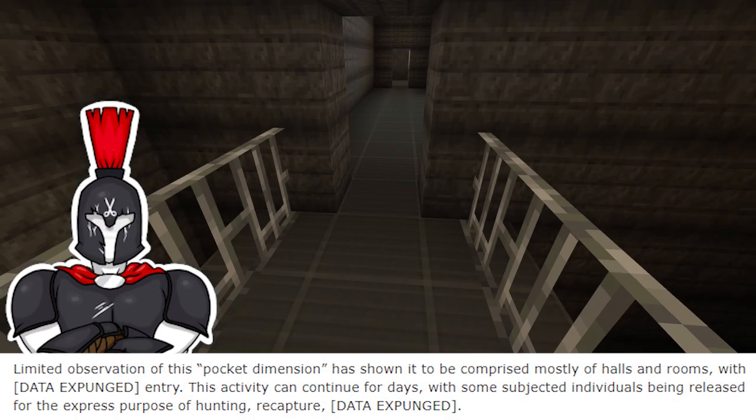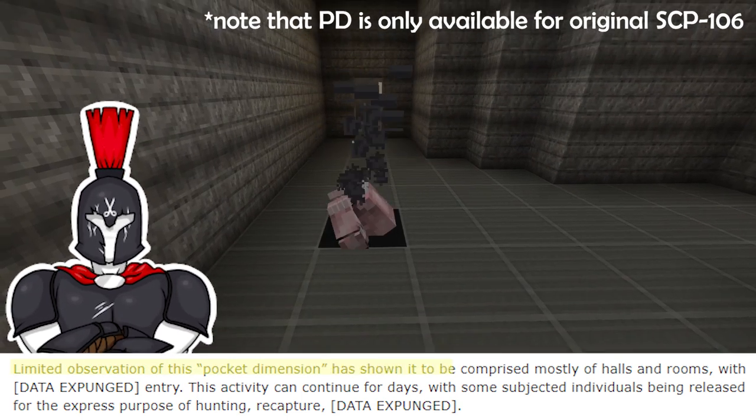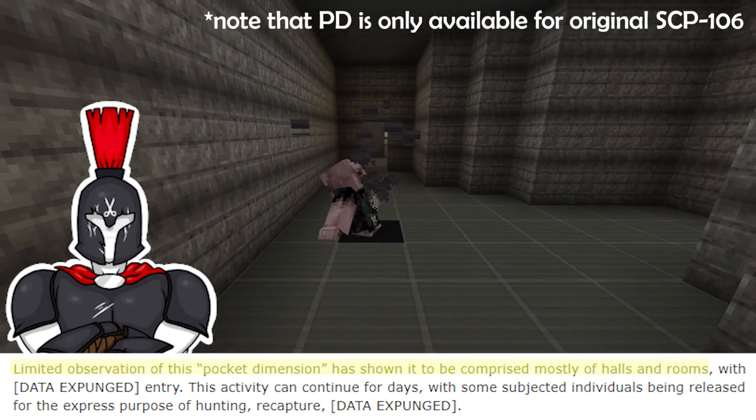For the pocket dimension, limited observation has shown it to be comprised mostly of halls and rooms.